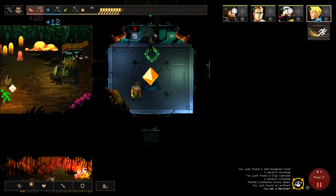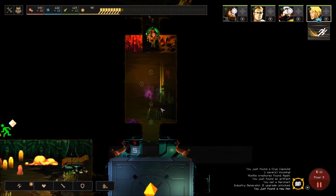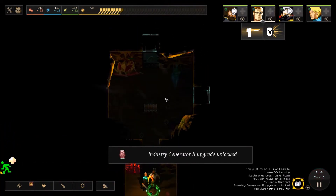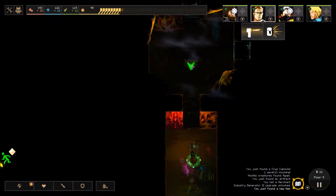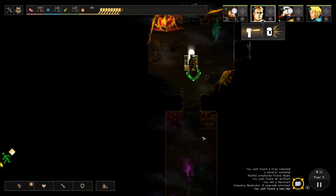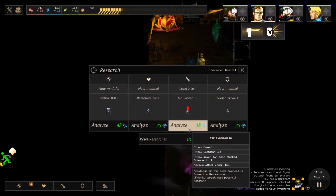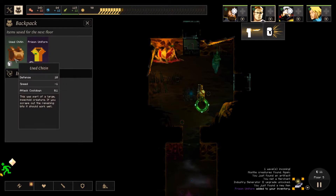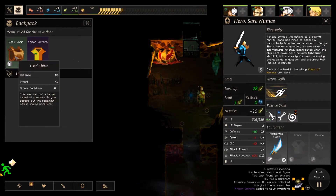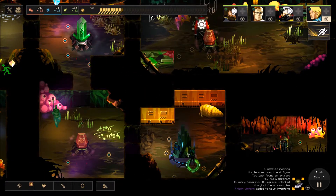One of the annoying things with this particular floor is it stretches in four directions. I'm going to send her back over here while Gork's slow ass marches happily up into here. Kip Cannon level 3, pepper spray — let's do that one. And prison uniform — 6 defense, let's just pop it on her. Just a small defensive upgrade.